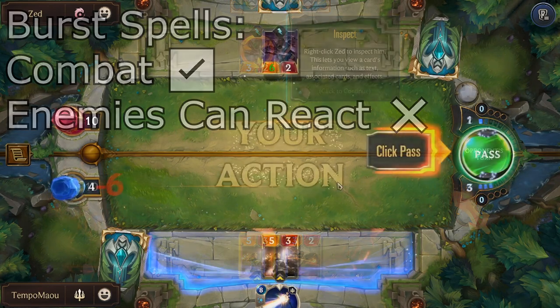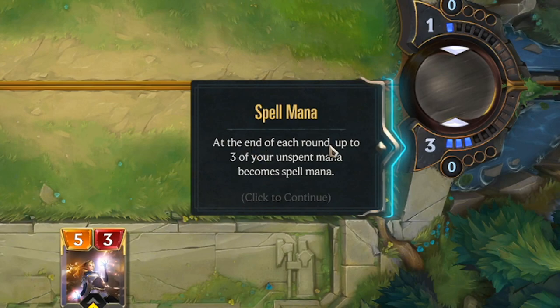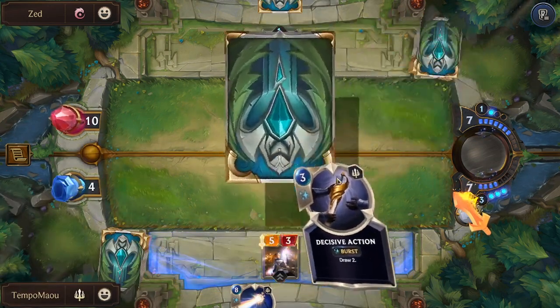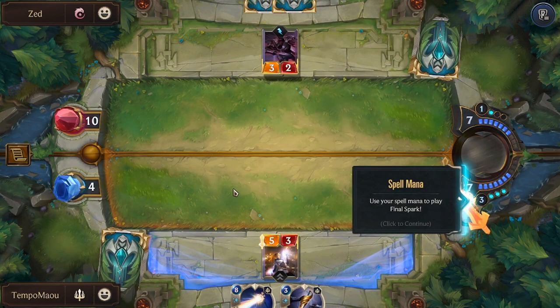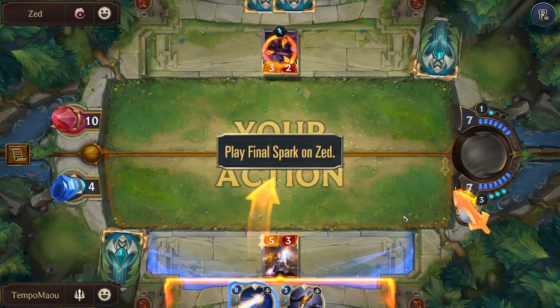The coolest side mechanic in the game in my opinion is the ability to bank spell mana, also called floating mana. All you have to do is end a turn with mana remaining and it will be banked for a future turn. This allows you to do cool things like play an 8-cost spell on turn 5, because you spend your 5 mana for the turn plus 3 banked spell mana.